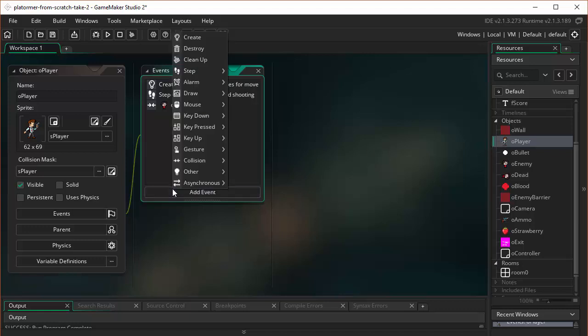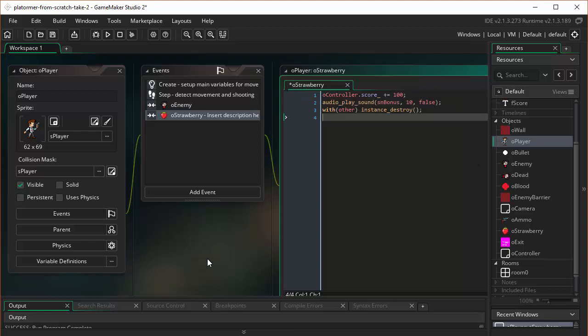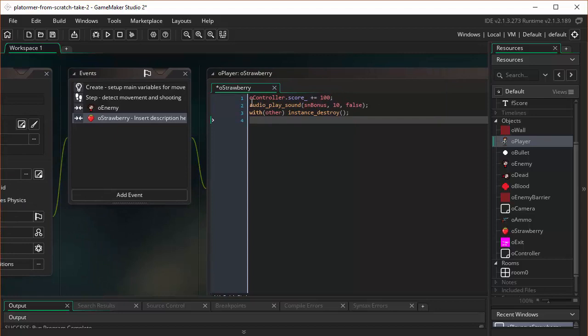I'm going to add a collision event with the strawberry. All we want to do when the player collects a strawberry is give them some points. We just have to be careful — this is something we've done before, so I'm saving time by copying and pasting. We just want to make sure we address the variable where it lives. The score is living on the controller object, so we say OController.score, and I'm giving them 100 additional points if they collect a strawberry. I'm playing a little bonus sound, and then destroying the strawberry using with other.